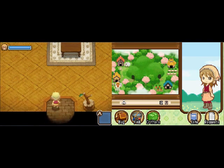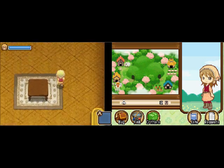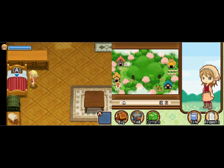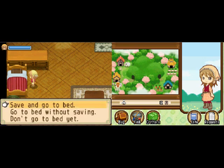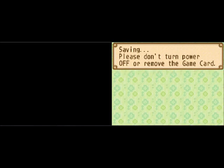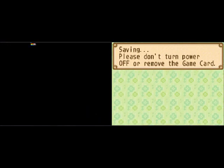Can we leave our house? Oh, we're trapped in our house! That's not good — I guess we gotta go to bed. It's 2 in the afternoon but you gotta go to bed. This is a bed — when you use it, you'll sleep until morning. If you stay up until 5am, you'll pass out and wake up in bed. Looks like we're saving and going to bed, and this will end the first video. See you later.